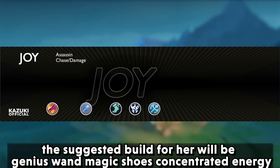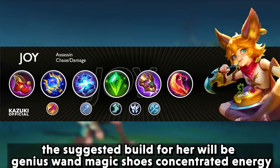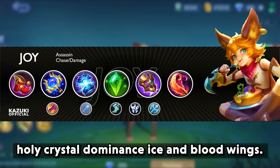The suggested build for Joy will be genius wand, magic shoes, concentrated energy, holy crystal, dominance ice, and blood wings.